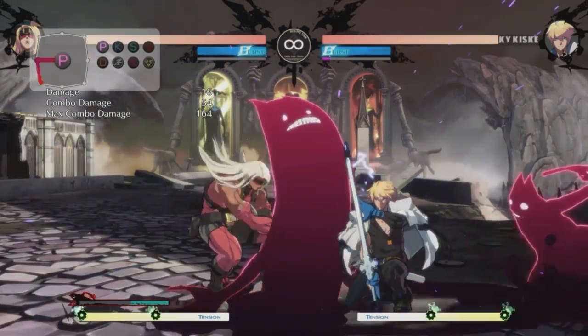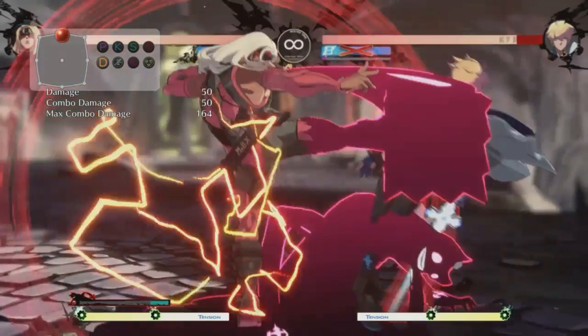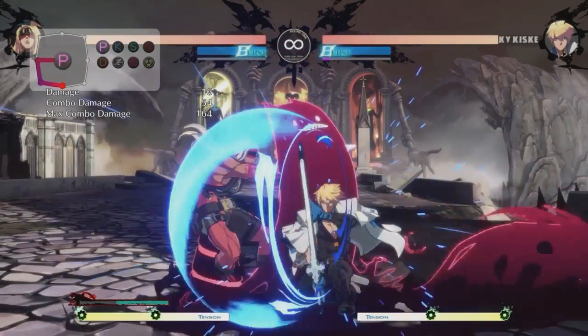Here's some more free sauce: did you know that you can cancel your close slash into your dust move? I didn't know that at first, but it's especially important as a Zato main because nobody knows what's happening on the screen anyway — a little bit of orange glow, nobody's gonna see that.